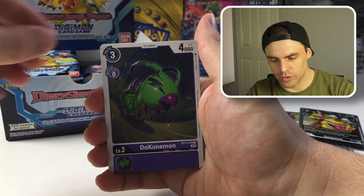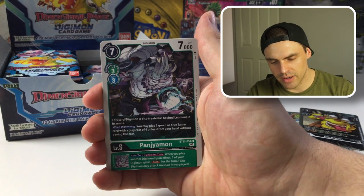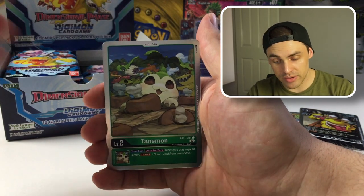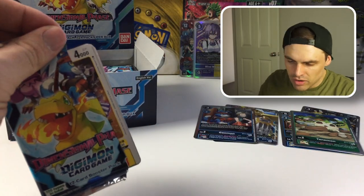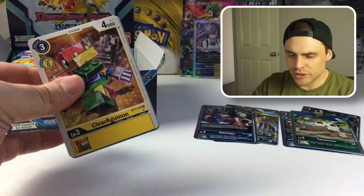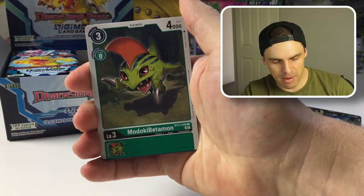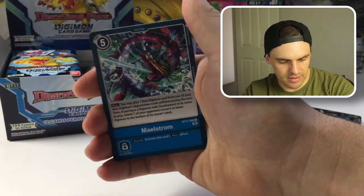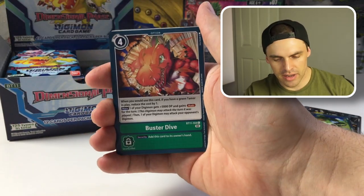Magma Bomb, Kunmon, Devimon, Tokomon, Panyamon, Tamimon — we've got a shiny version of that, and a shiny Gaomon as a rare. What do you guys think of everything getting the shiny treatment? I don't know if that's going to continue throughout the rest of the sets, but I personally like it. You can actually just fully bling out a deck — everything can be absolutely shiny from here on out.